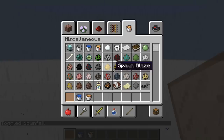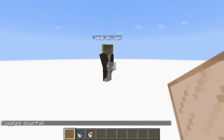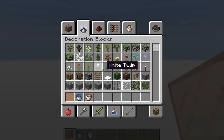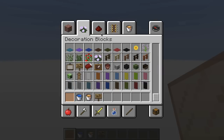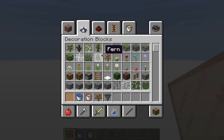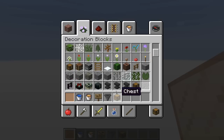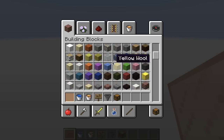Next what we're going to need is a stone pressure plate — wait, we don't need pressure plates. We need signs. We will need a sign, yes. Also a hopper and a chest. Hoppers are in the redstone section. The last thing we need is some kind of solid block — we'll just use stained glass.